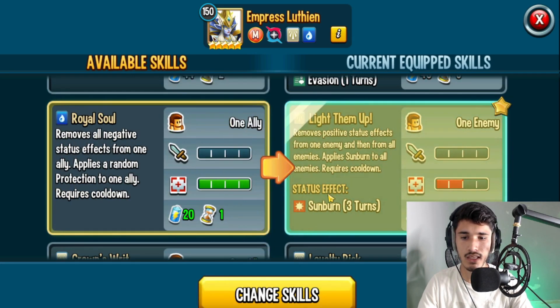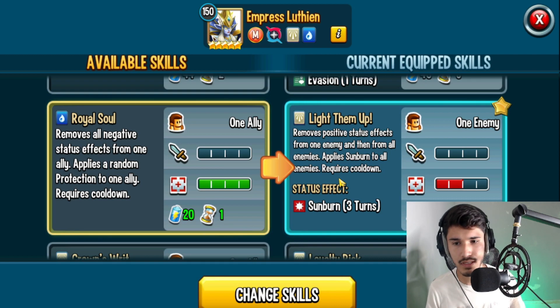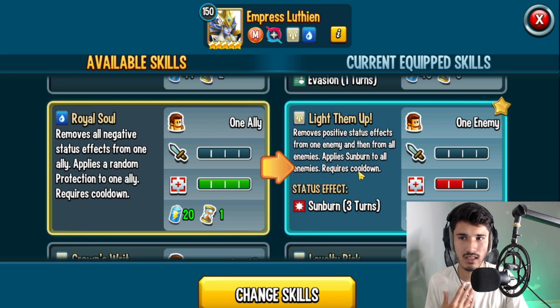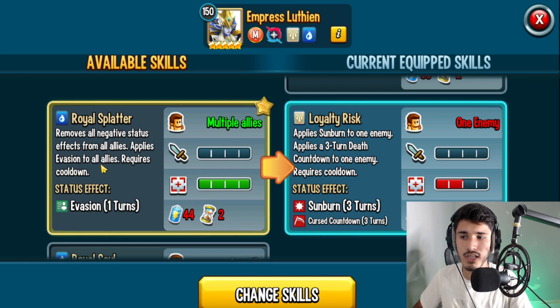We also have a skill that removes all positive status effects from one enemy and then from all enemies, and applies Sunburn. I like this skill because — whether you're using it in Team Wars or anywhere else — it basically cleanses everything from the enemy and applies a torture without triggering a talent. For example, if the enemy side has a talent like Sevens, this should not trigger it because you're not dealing any damage, you're just cleansing everything and applying a torture.